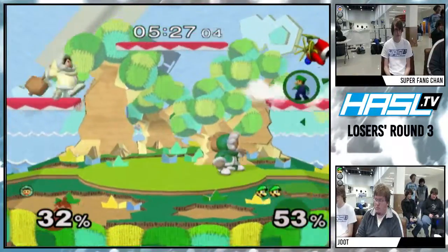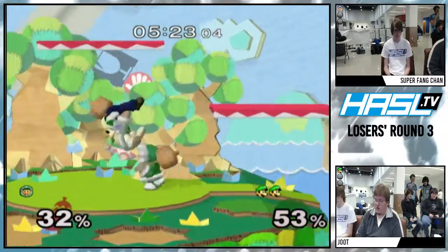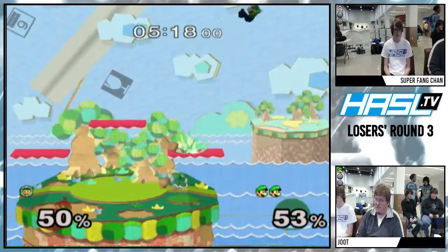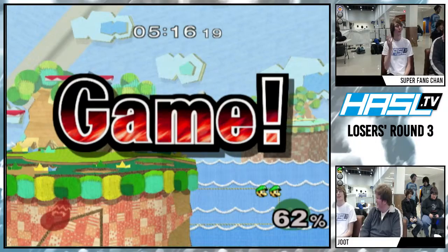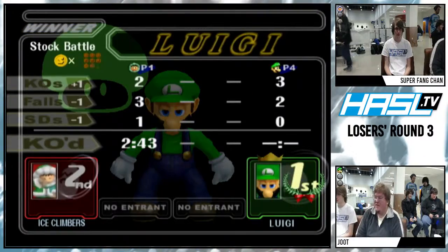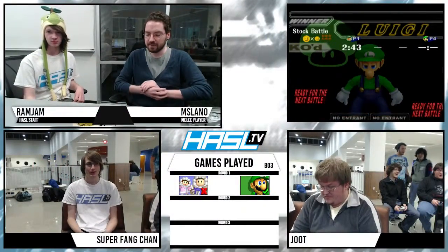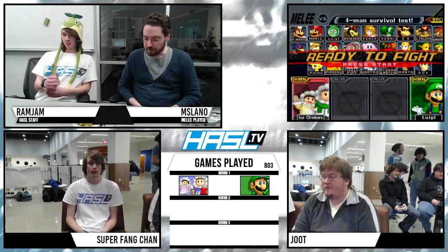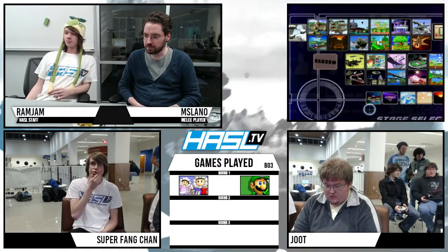Now the moves are going to send them different ways, different directions, different distances. Tried to go for the Shoryuken kill on Nana — didn't work — and then he got an SD kill anyway. That was just an impressive game from Jute there. Jute had a lot of control the whole time. It was fairly close, just a two-stock, but definitely had the edge.